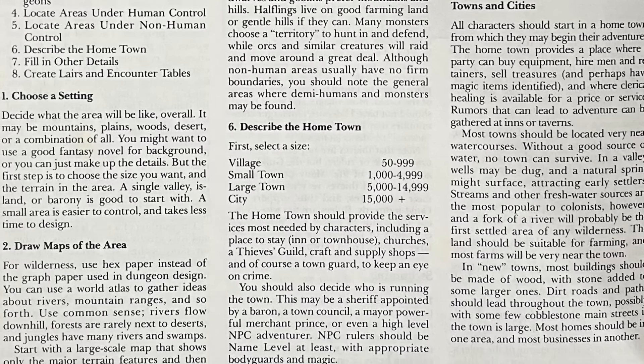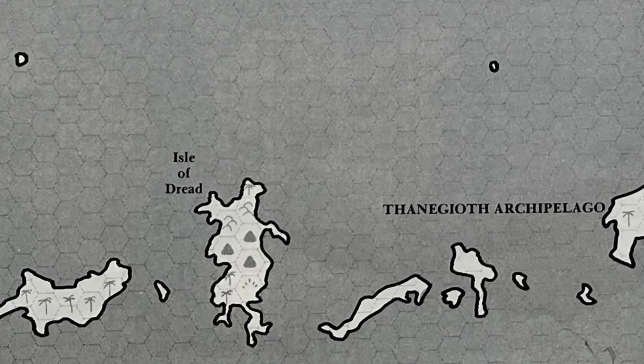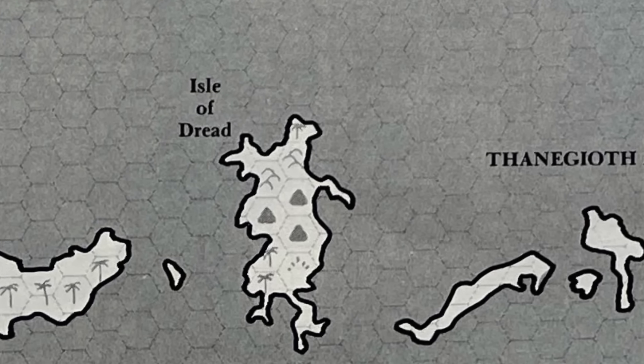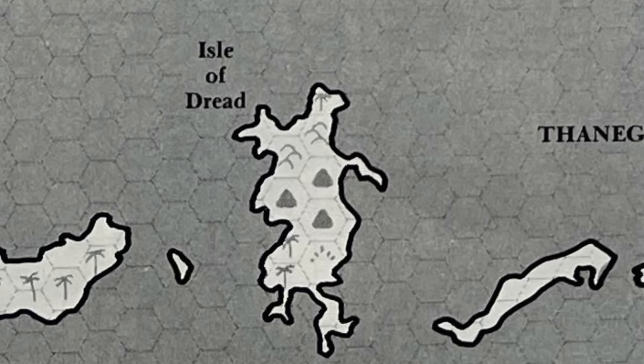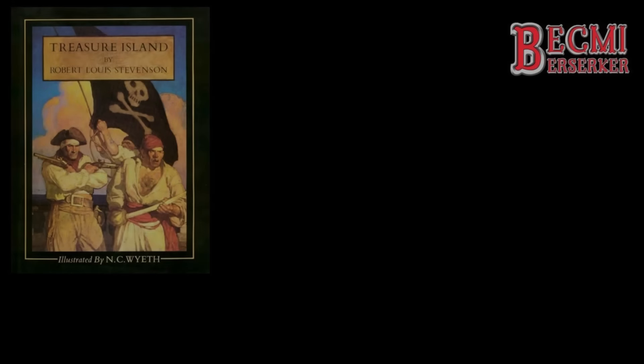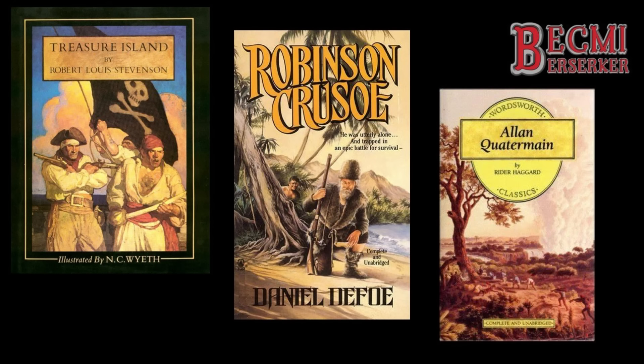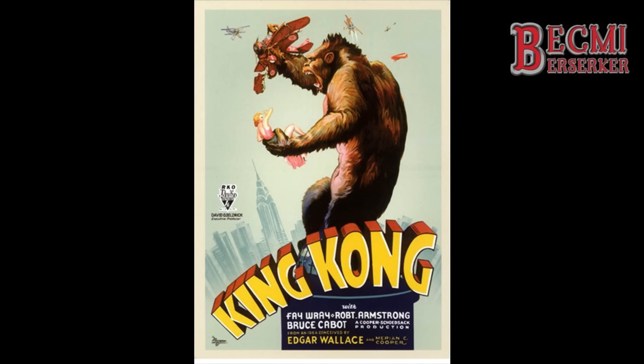As for the theme of this module, the Isle of Dread was set in a tropical archipelago and shrouded in mysteries about savage natives, long lost treasures and fallen civilizations. It really played into the tropes of classic literature such as Treasure Island, Robinson Crusoe and the Alan Quartermain series, whilst also leaning into the movie genre, especially King Kong, which although had been released in 1933, still had a huge impact on the entertainment culture of the early 80s.